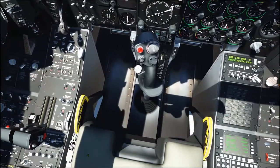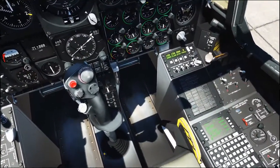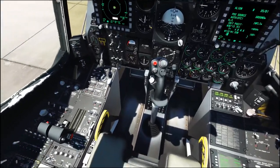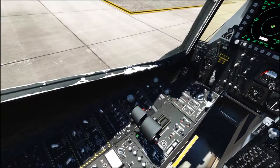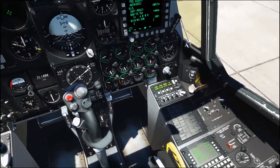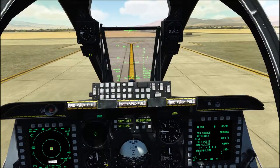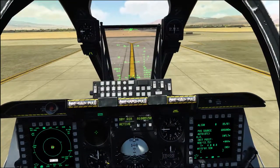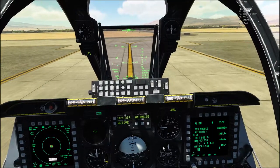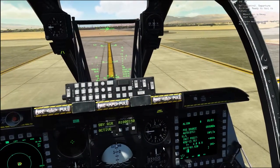Anti-skid on, seat armed. Basically no caution lights — oh, EAC — I forgot to switch that on. It's the switch on the rear left-hand side of the throttle. That's it — clear panel. Nose wheel steering on, taxi light on. Request taxi from tower — good to go.